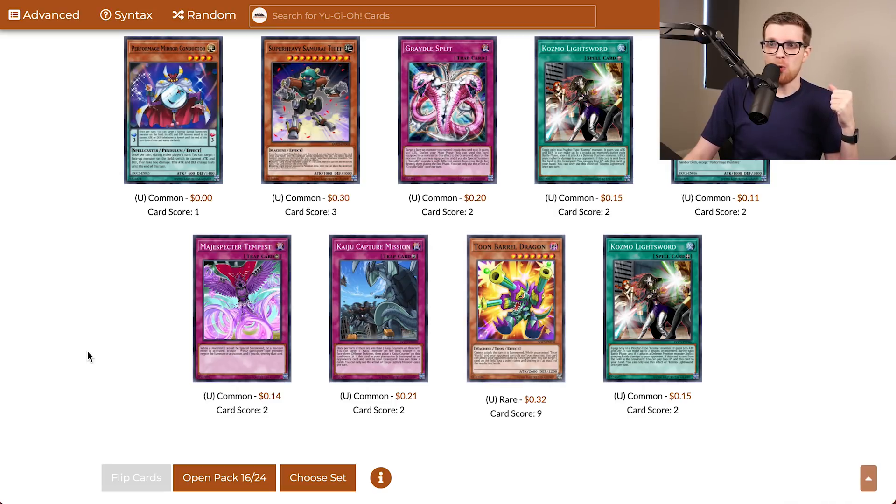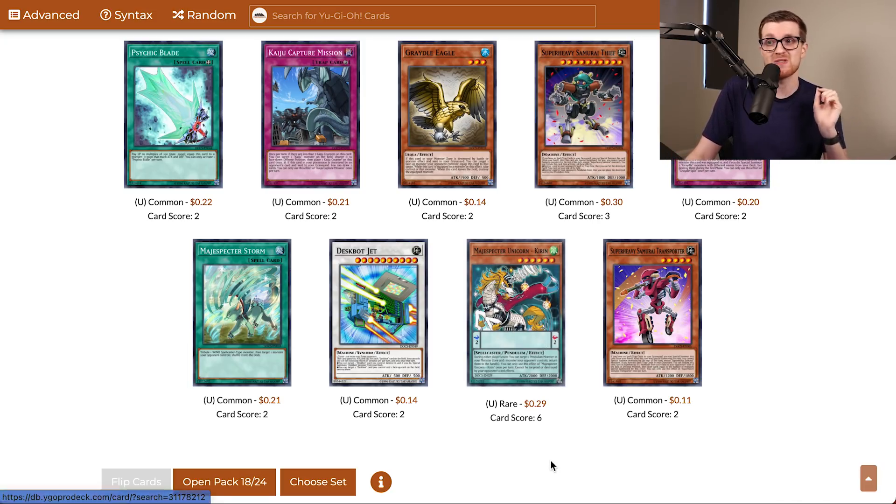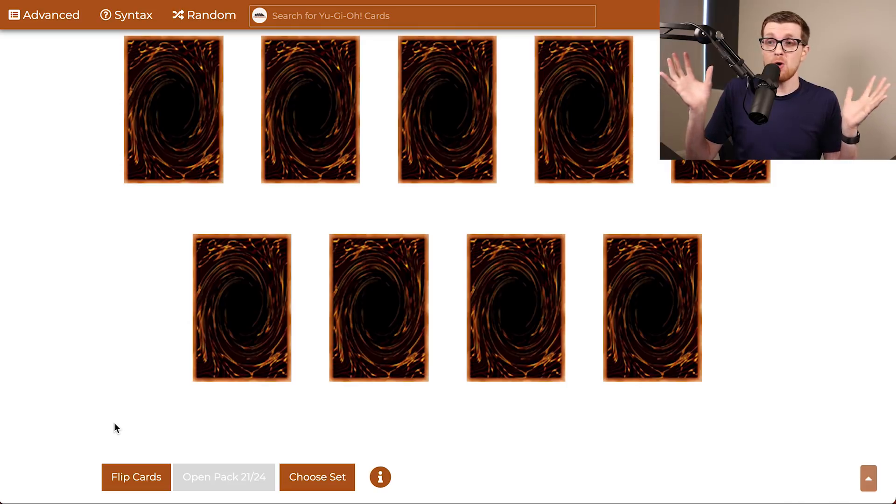We're about two thirds of the way through the opening and I've only gotten that one holo. That's a little bit unlucky, but we've already been extraordinarily lucky this episode with the Astral Pack, so I can't really complain. Second copy of Kirin — really happy to see that. I think two Kirin is the absolute minimum I want to work with here. It's gonna get banned at some point, so we're only gonna be able to play one eventually, but two is very nice to see.